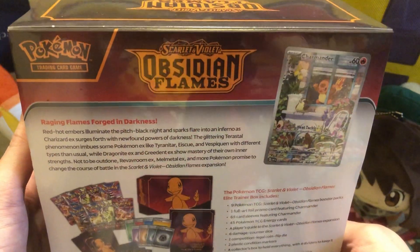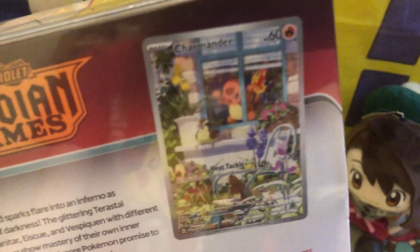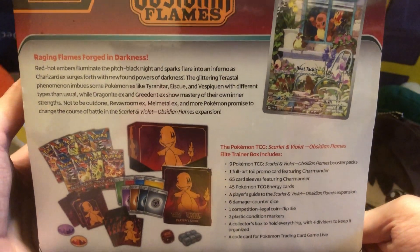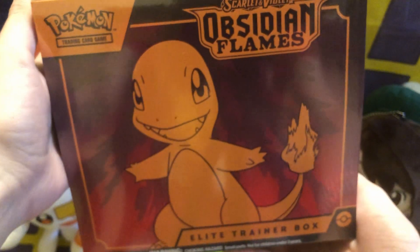So maybe we'll get something, I don't know. We got this promo card though — Charmander is looking very Aang-y right now. Pause if you want to read all this. Darkness. Not really much else to say, but let's just get this open.